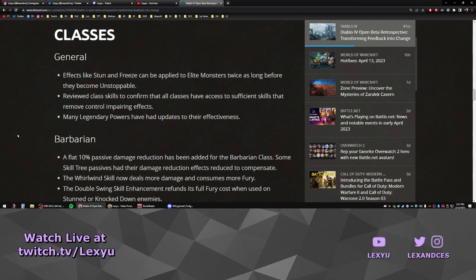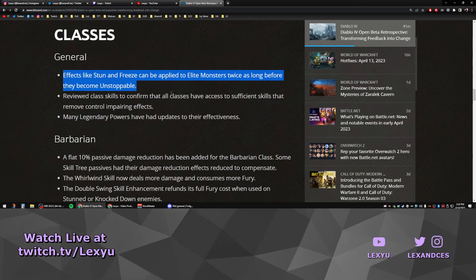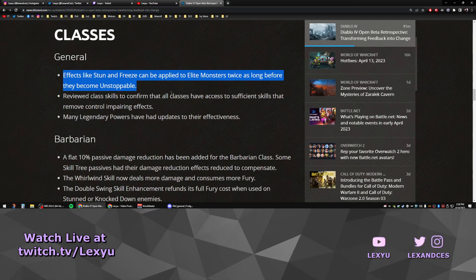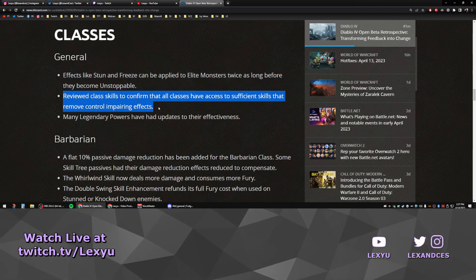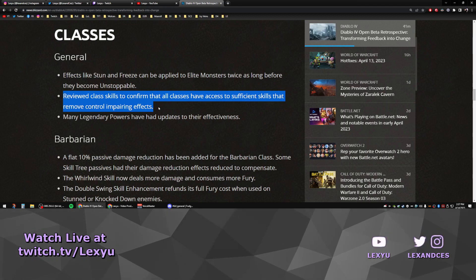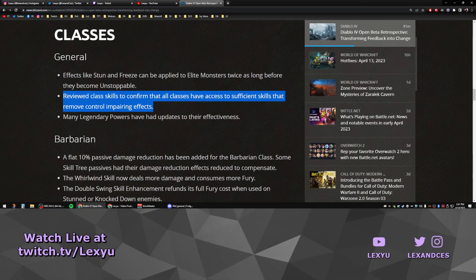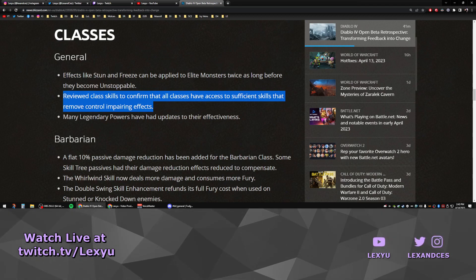Now let's get to the good stuff: class changes. Good class balance is imperative to both PvE and PvP in an online game. Effects like stun and freeze can be applied to elite monsters twice as long before they become unstoppable. I did notice that if you crowd control an elite for too long, they break out and become unstoppable — this is their solution to prevent infinite CC chains. It did seem like elites would sometimes break out of CCs within 2 or 3 seconds, so this is probably a good change. They also revealed that all classes have access to sufficient skills that remove crowd-impairing effects, which is absolutely necessary for PvP so you can actually play your character.